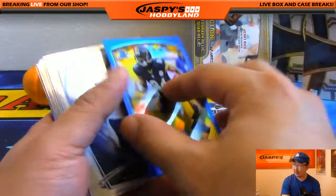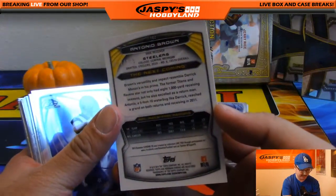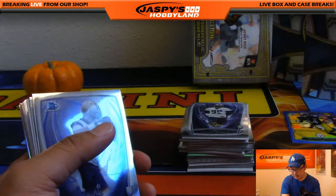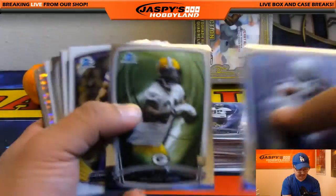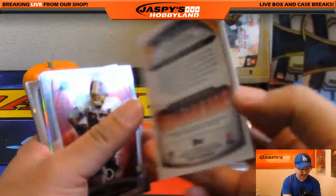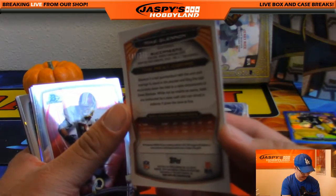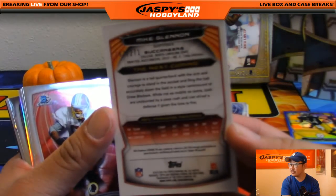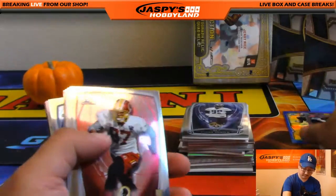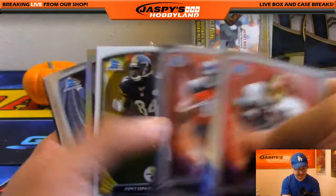Antonio Brown blue refractor, 77 out of 199 for the Steelers — going to Aaron M. Mike Glennon Pulsar, 147 out of 271 — Buccaneers going out to Vasilis.